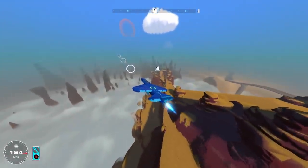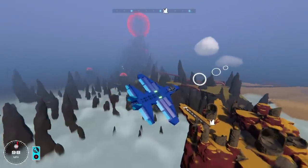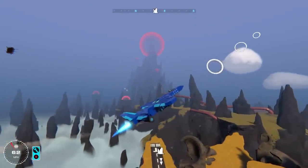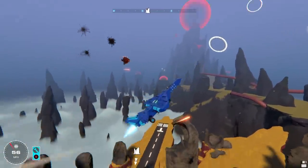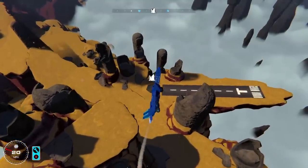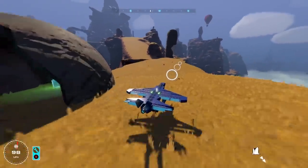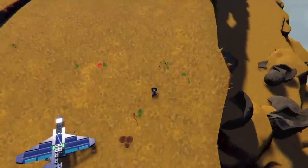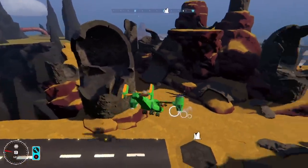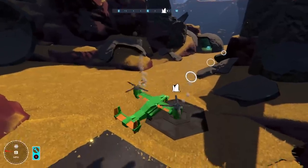I can see the airstrip and there's a giant mountain in the background. This is going to be so epic. We're definitely going up against that giant mothership on the top of that mountain, but I'm already getting shot by flak cannons. Is there any chance I can land here? Easy does it — hop out. Holy moly, look at this place. This place has been completely destroyed.